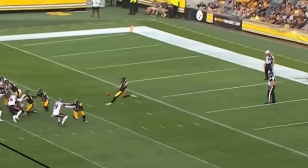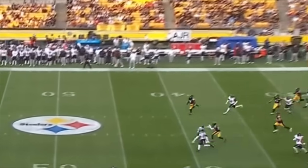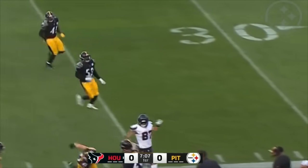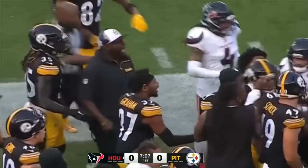You see Tank Dell. They have a variety of wide receivers — they brought in Stephon Diggs. There's a penalty flag on the near side. Dell takes the punt and he's going to have some running room to the near side, getting into Steeler territory before he's hit out of bounds.